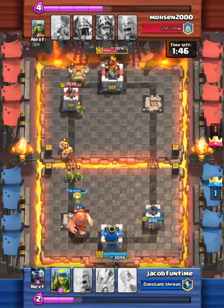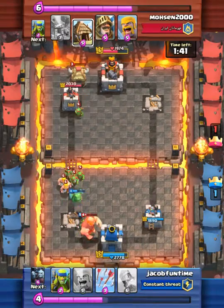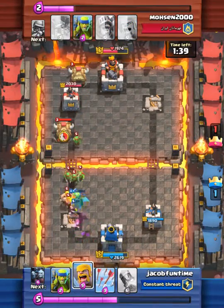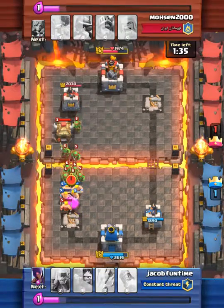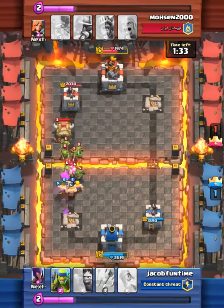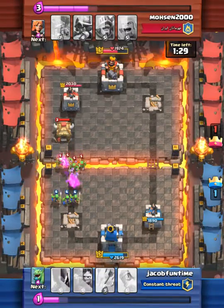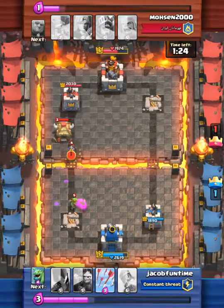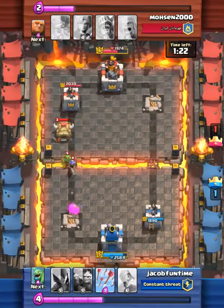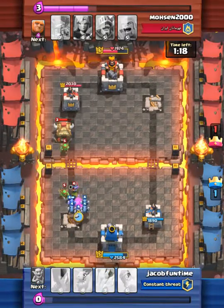He has his musketeer up again. I'm going to wait until he starts targeting our crown tower because I want the musketeer close to our crown tower so it can help take it out.